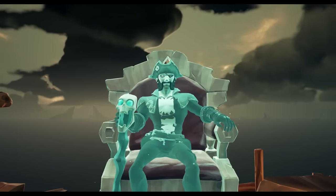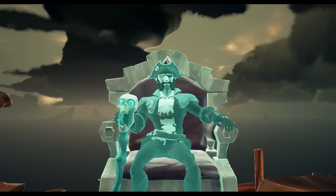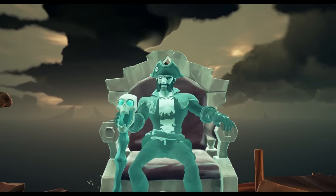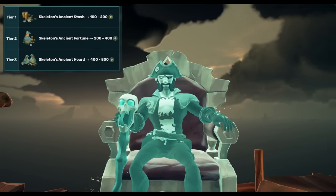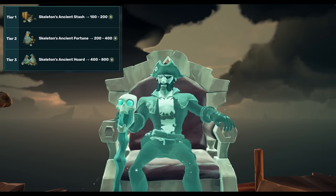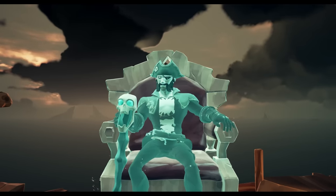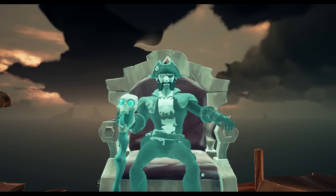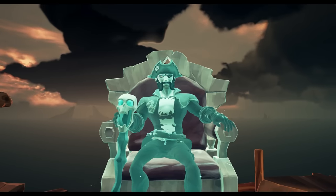If found and defeated, you will find them dropping between 100 to 800 ancient coins. They spawn in three different tier lots: Tier 1 ancient skeletons will drop between 1 to 200 coins, Tier 2 between 200 to 400, and Tier 3 between 400 to 800. These also work in rarity, so it's most likely you'll find a Tier 1 ancient skeleton, but it's not unheard of to find Tier 3 ones.